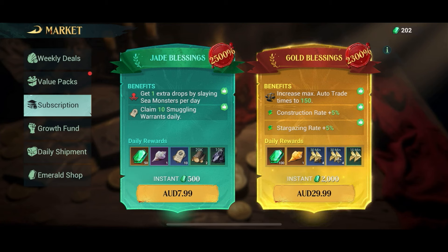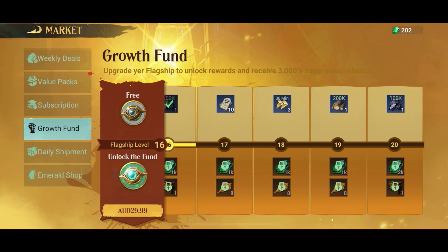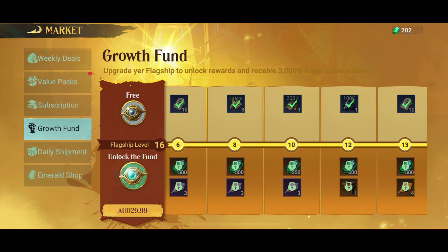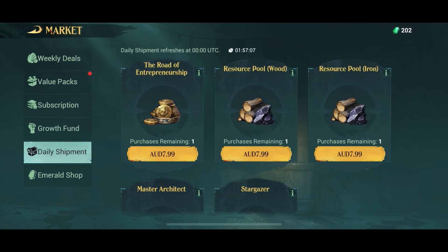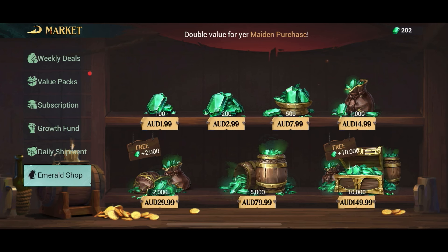But only to a certain point. For example, if you have a flagship at a certain level, your heroes cannot go higher than another certain level — there's a built-in limitation to stop the craziest of whales. You can also buy the growth fund to unlock more stuff as you play, which is pretty much standard in all mobile games. And if you need gold, wood, stone, or other resources, you can purchase those outright, and the prices are quite fair.